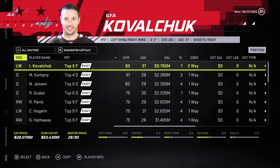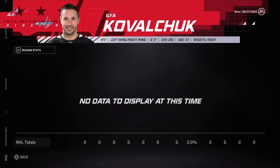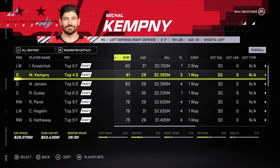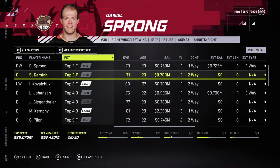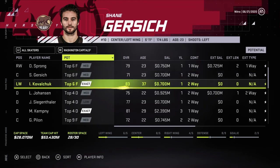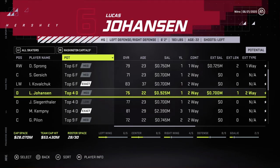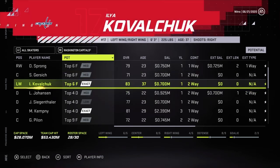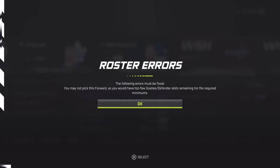Washington — Kovalchuk, doesn't have his stats. Sprong, Gersic, Lucas Johansson. I think Sprong would be the pick — he's a right wing. But we must not skip a pick.